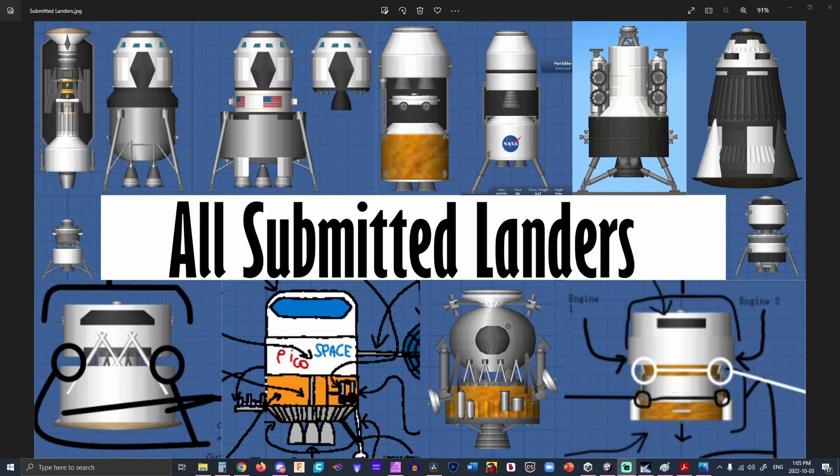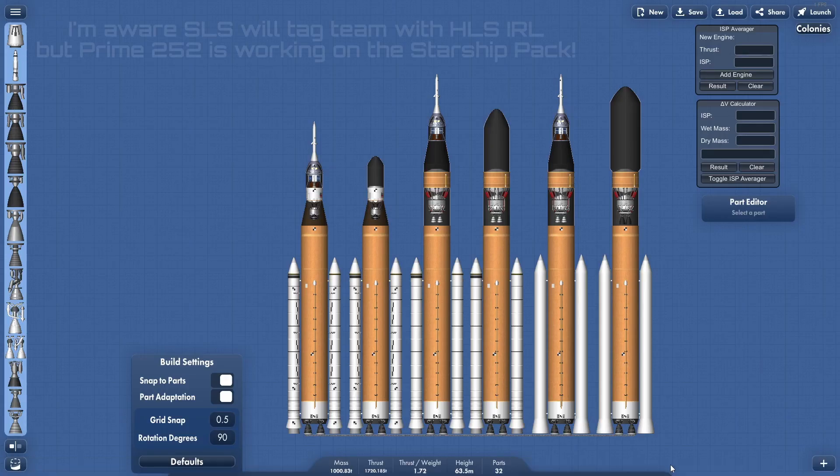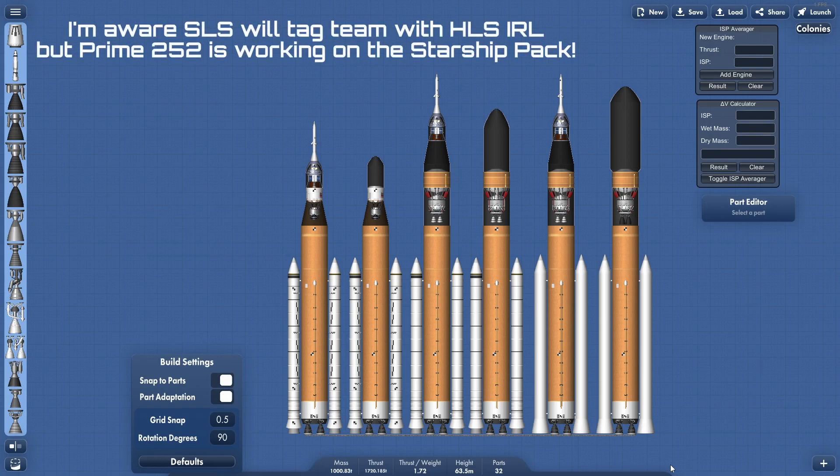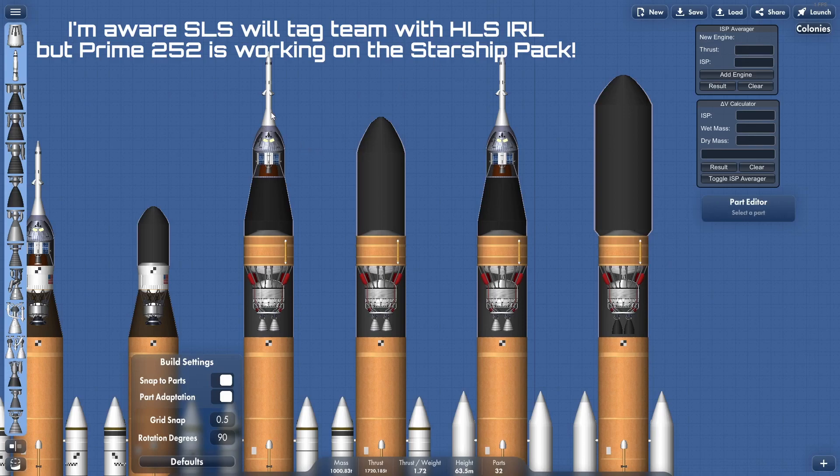We have 11 entries into the lander contest. The lander contest was designed as a concept to do an Apollo-style mission using SLS, because I have a whole SLS pack available in the additional launch pack and I have no landers to send to the moon or to Mars. So I challenged the Discord server group to come up with landers in order to fill these bays.